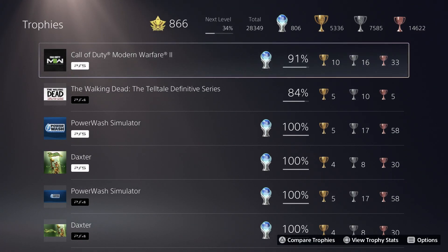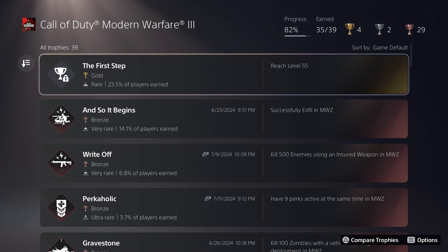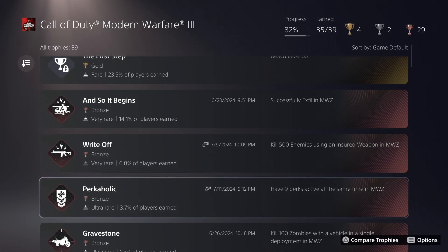Progress was made on Call of Duty Modern Warfare 2's Modern Warfare 3 DLC, which is pretty close to being done with only four trophies left. This past week I managed to get the 500 kills with an insured weapon — very easy, something that was going to come naturally over time. For Perkaholic, I grabbed a large nine-slot backpack, had eight Perkacolas available, purchased the new Elemental Pop perk, drank all the perk cans, and it popped the trophy. It just takes a little bit of time to farm all the cans since they're completely random drops from contracts.